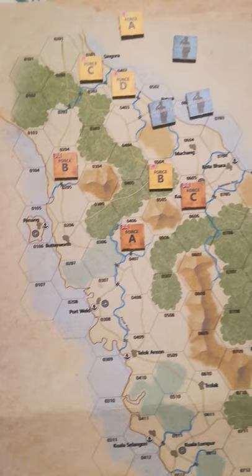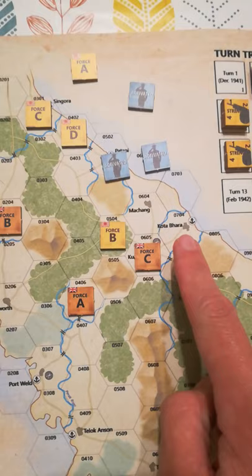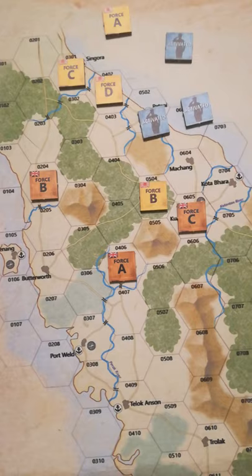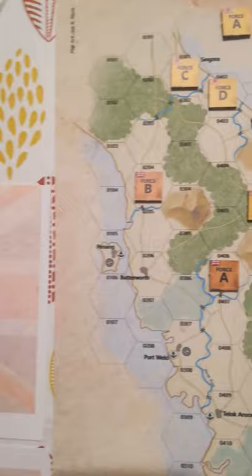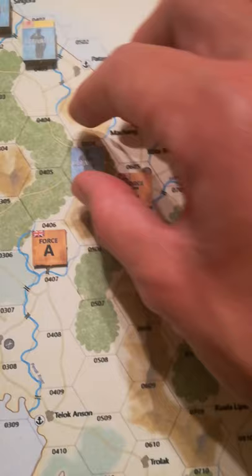Force B, force A and force C are in a sense tied this turn — they can't really afford to go anywhere, and it's a bit chancy taking the offensive against the Japanese at the moment. Although the British won a significant victory at Kutabaru, the Japanese forces here are still formidable. So the British are going to voluntarily forego their activations this turn. The Japanese, for their part, are going to use all three of their activations. For their first one, they're going to activate force B and have a crack at the defenders of Kuala Krai.